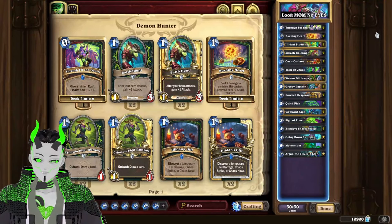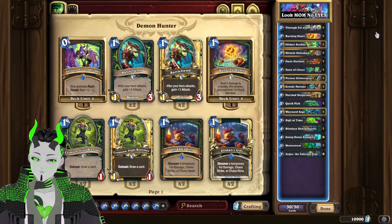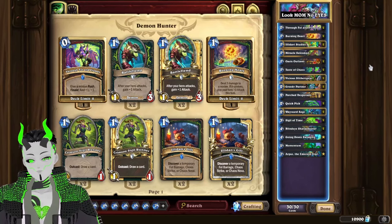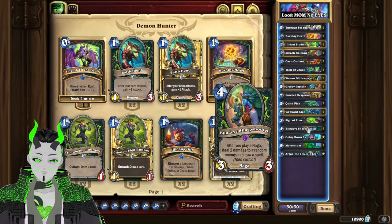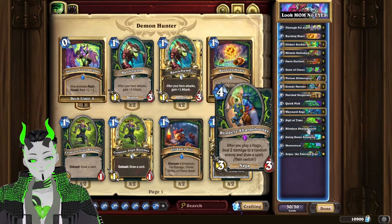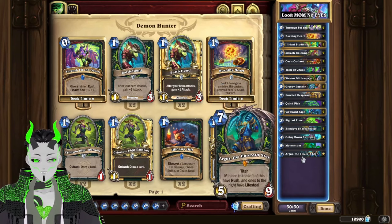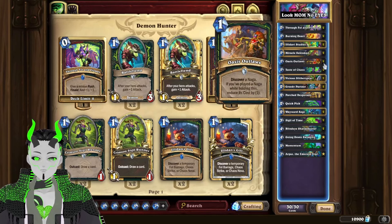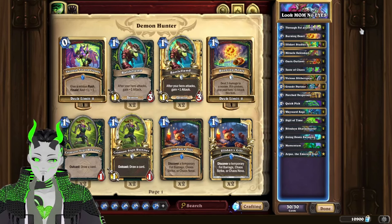It's time to give Standard a taste of chaos with the Naga Demon Hunter. This is a deck that was nerfed in the past week if you use the demon package — however, we are not going to be doing that. We're going to be playing pure Naga Demon Hunter, where the game plan is to use Blind Eye Sharpshooter to OTK our opponent by drawing through our entire deck, discounting it through things like Argus and Wayward Sage, and getting additional copies through Oasis Outlaws.